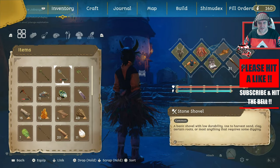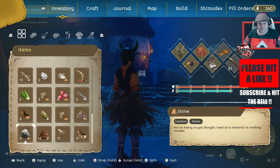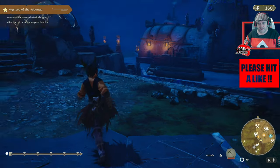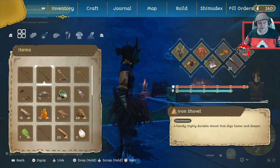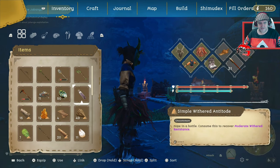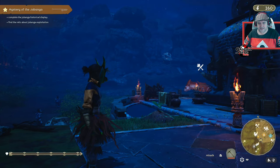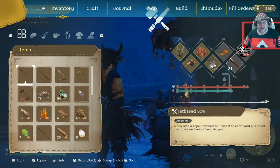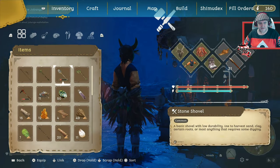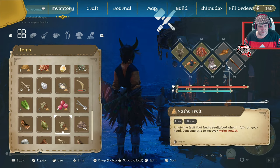Now we've got iron tools — lovely. The only thing is I bet it still puts all these stone ones on my wheel, and I'm going to use the stone ones until they all break and then redeploy my iron ones. That's the plan. I've got that and I've got that — where's the iron spade? Did I actually craft the iron spade? I've got a stone shovel. This is really confusing sometimes.